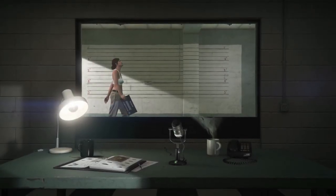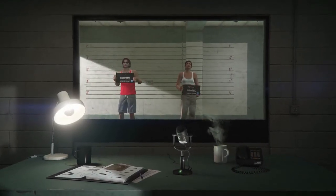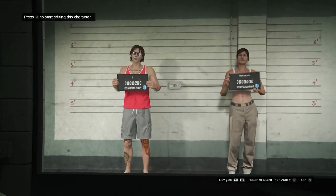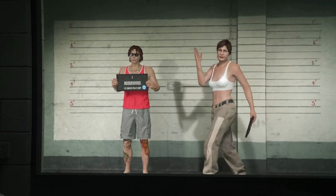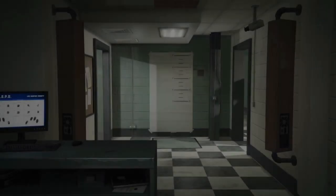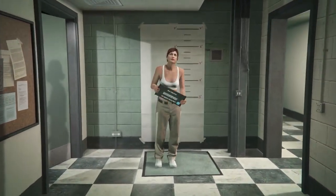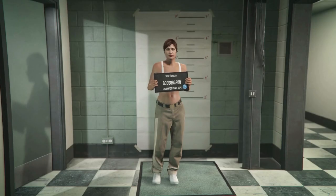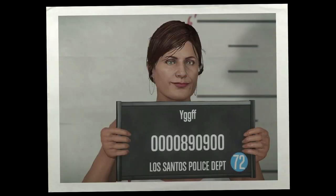From here, you should see your main character on the left and you should have a new open slot on the right. You just want to select the character on the right. Then just make sure the gender is set to female, then just save and continue, call it whatever you want and load into an online session.